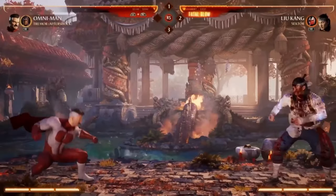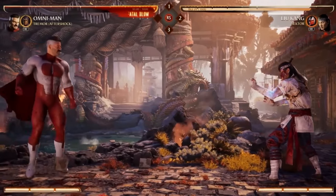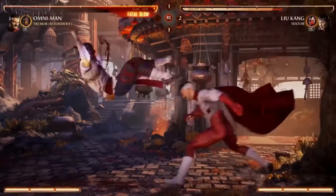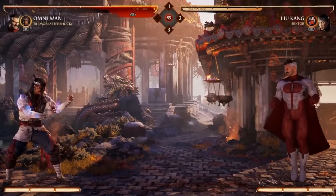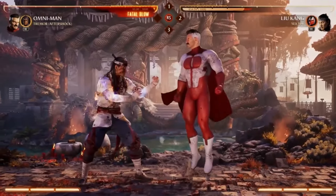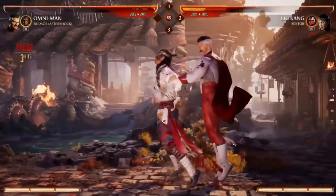He also has this move where he zooms across super, super fast behind you — that's a great combo ender, a great check. You think the opponent might try to throw something out when he's in the stance, you can quickly go into it. He also has an overhead from anywhere on screen — he drops down and it tracks. And then lastly, a big anti-air uppercut. He zooms across and then covers all the upward space, so it's kind of like the upward version of the zip-behind-you.